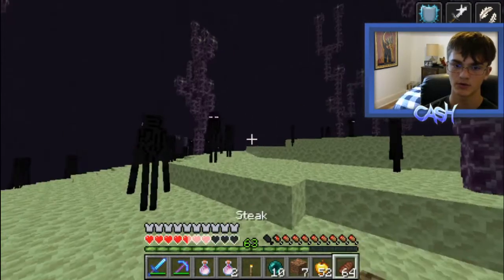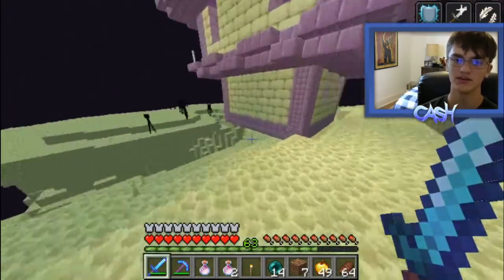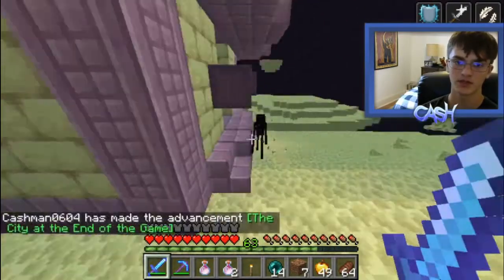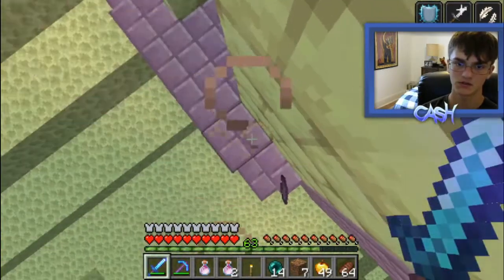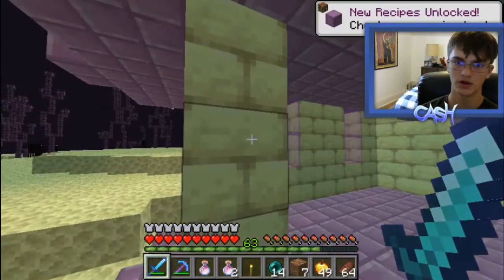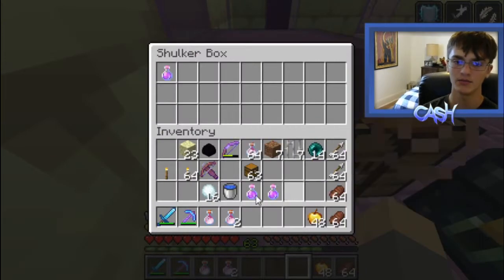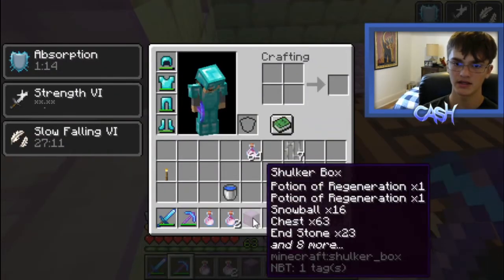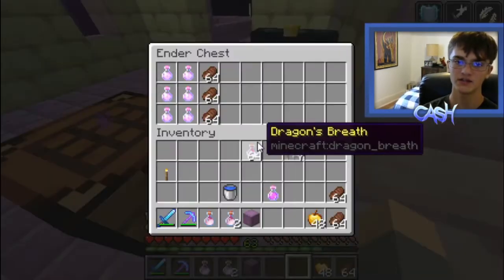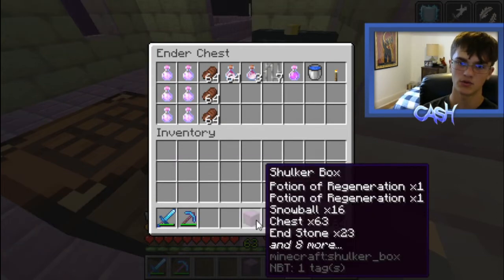You can also use ender pearls to get around a lot easier. Once you adventure around enough, you will eventually find an End City — these are really good because there is a lot of loot. This is the reason I told you to bring chests. The shulker enemies will drop shulker shells. If you get two shulker shells and combine them with a chest, you get a shulker box. You can put whatever you want in it, mine it, and it keeps everything inside — that's why you should bring lots of chests, to make as many shulker boxes as you want and store all your loot.